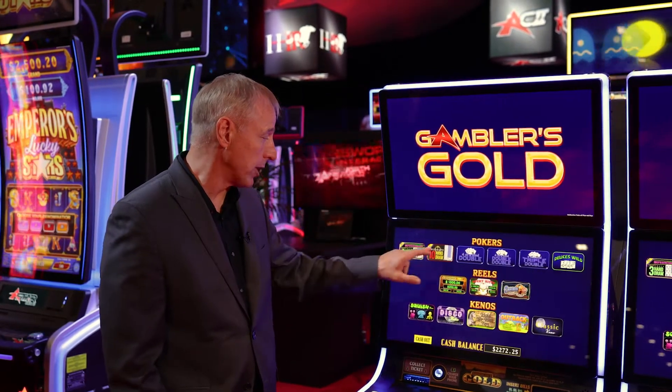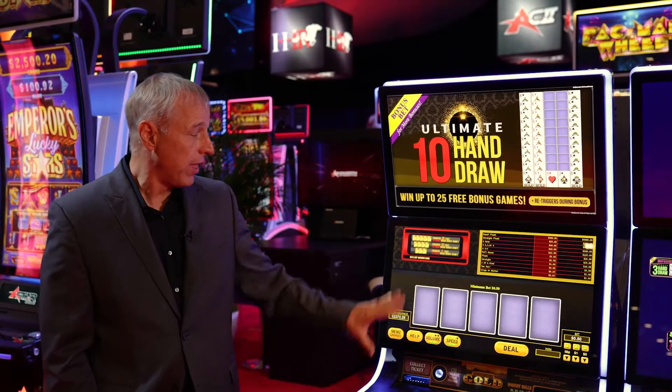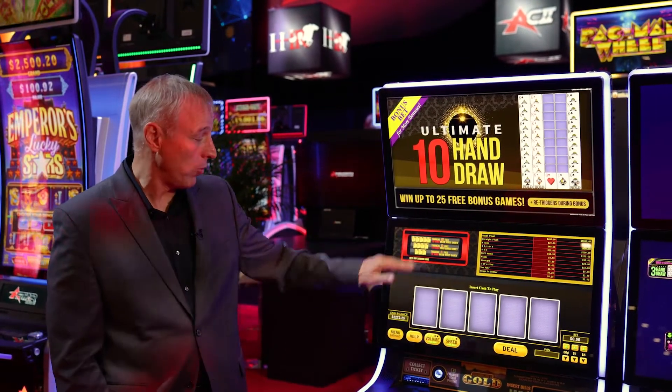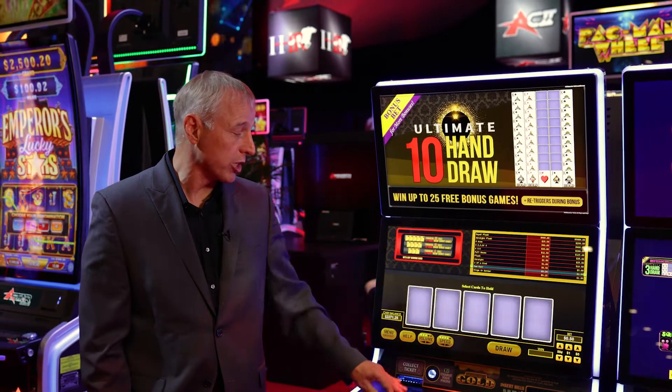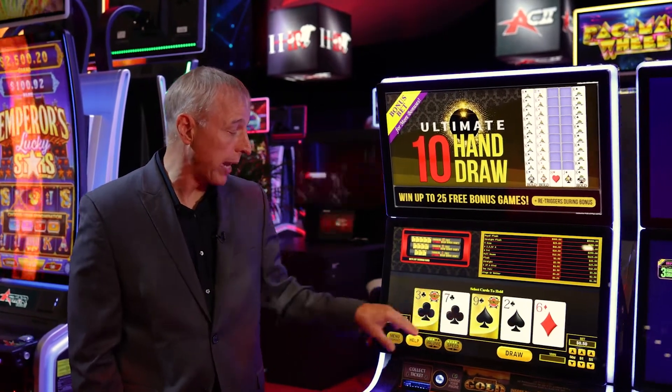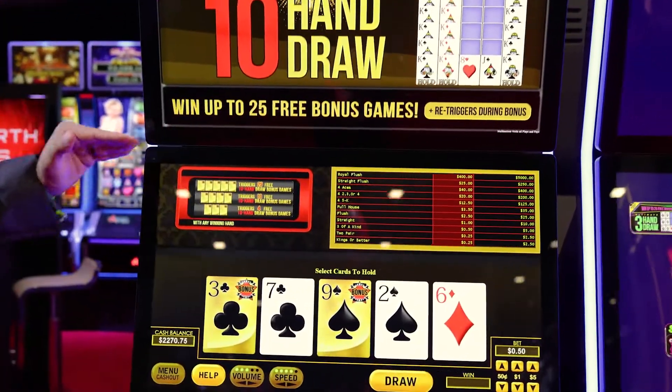The last poker I want to show you is Ultimate Ten Hand. In this poker game, when you hit deal some of the cards are going to show up with black gold card backs. If you get three or more of these gold cards with a win, it's going to trigger free games.